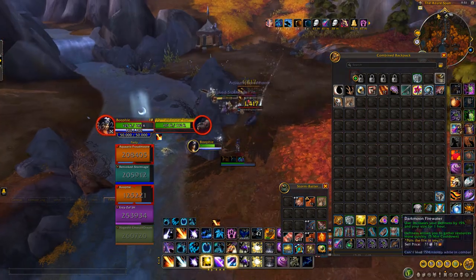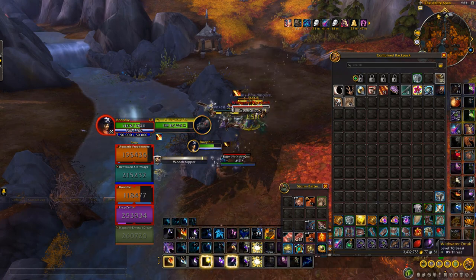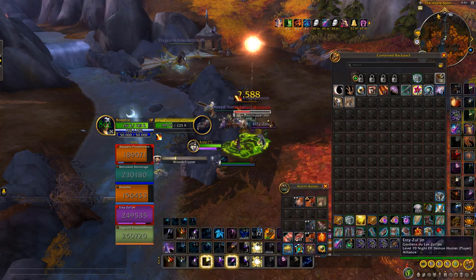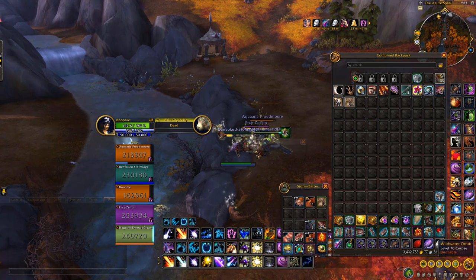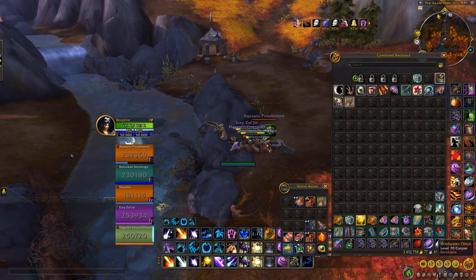A few handy things to have: the Darkmoon Firewater, which will increase your skinning speed, and the Fried Bonefish so that every time you kill something it increases your movement speed to make things a bit quicker. You can also have some speed-increasing gear for the Dragonflight gear, and there are enchants that give you a lot of speed too - like on your boots you can get around 200 speed, and on your cloak you can get a speed boost as well.